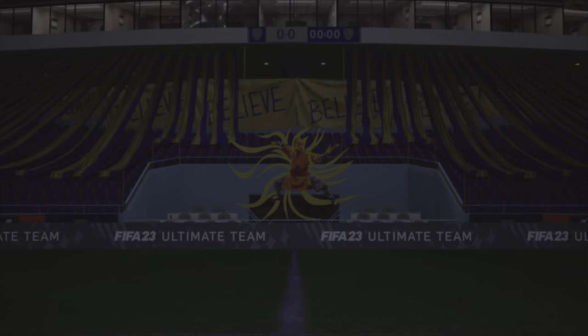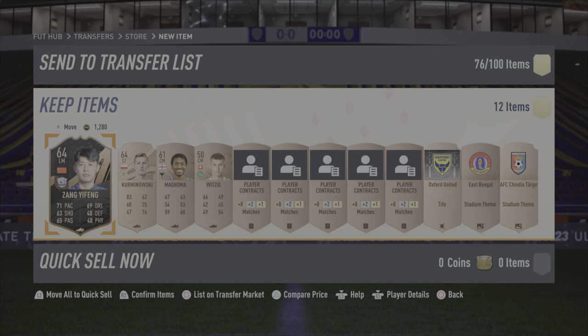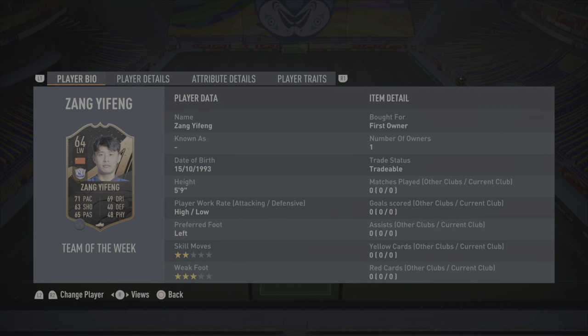Oh no, I skipped it Lawrence. What'd you get? I packed the bronze in-form. It's destined — I'm making a video on it. I skipped it. No way, I'm putting this part in the video. That's awesome. And as you just saw, I have packed Zang Ya Fang — I think that's how you pronounce his name — in a bronze pack.